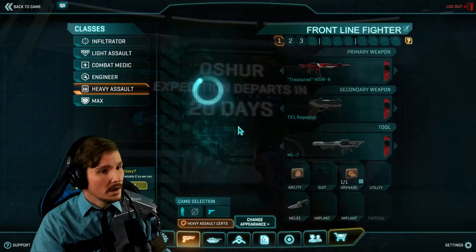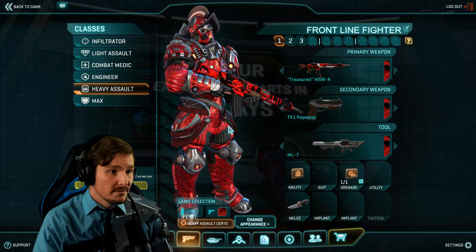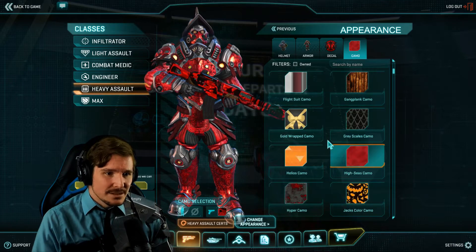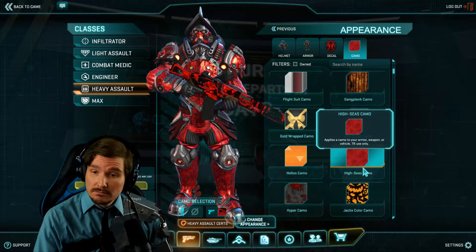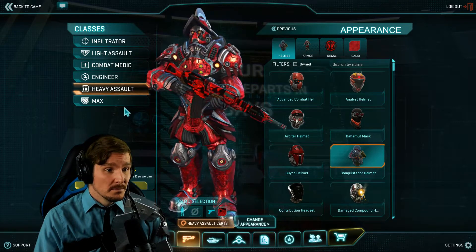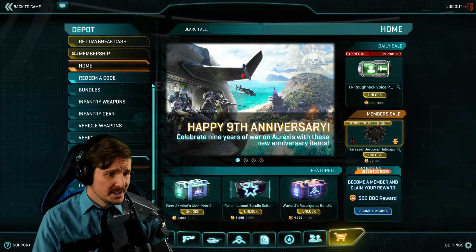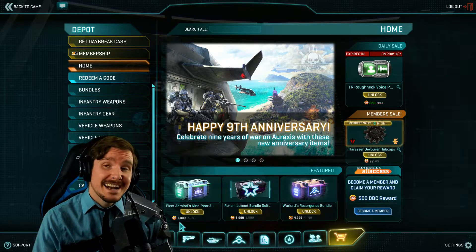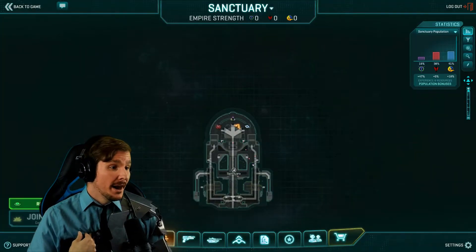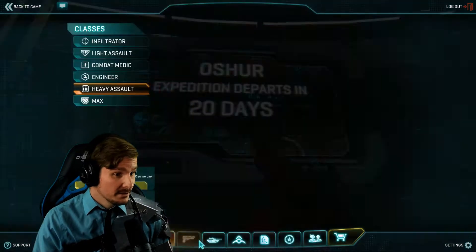Starting with the TR — looks pretty cool, a conquistador look, very vibrant red. The camo is called High Seas, or something like that — High Seas camo, red. Pretty cool looking helmet too. I got the Fleet Admiral pack, which runs you 7,999 Daybreak Cash. Do I think it's worth it? If you play a lot of PlanetSide and you like cosmetics, yeah, I think it's a pretty good deal.